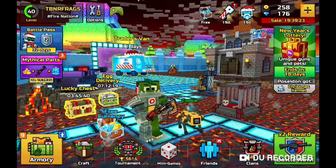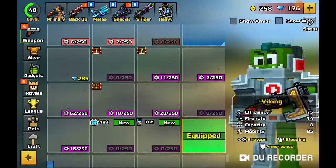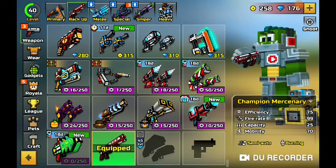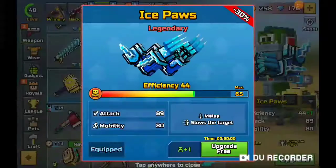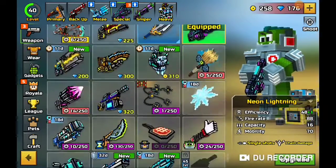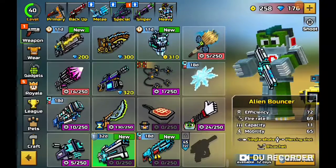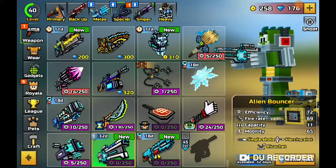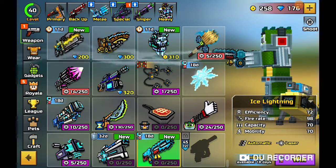I only gamble on that for gems. I'm close to level 41. In the armory there are some new weapons — for example the Christmas Spirit. There's also the Spruce Pistol, nice for melee, and the Ice Paws, which I'll do a review on. For the special we have the Alien Bouncer — oh, the Alien Bouncer is a special! I'm definitely going to use that. Let me just shoot it — this should be a sniper.